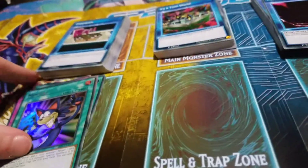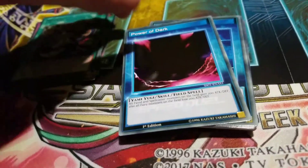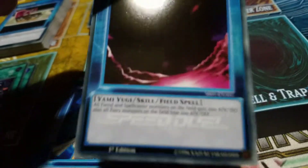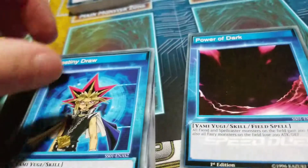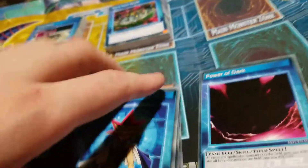Alright, let's do Yami's deck first. Yami's deck is pretty standard if you know what the standard Yu-Gi-Oh! Yami deck is. But these are the three cards that are new. The Power of Dark is basically a Yami, where it has the same effect — Fiend and Spellcaster monsters gain 200 attack, and Fairy monsters lose 200 attack. So basically it's the Yami.